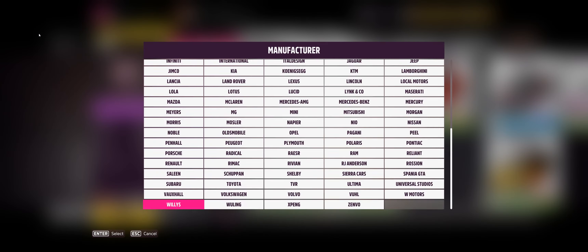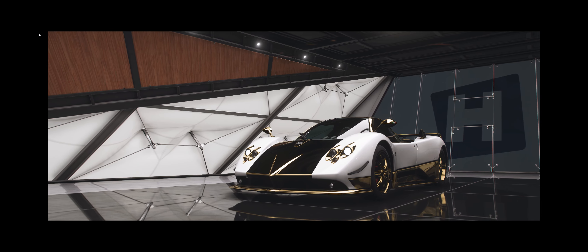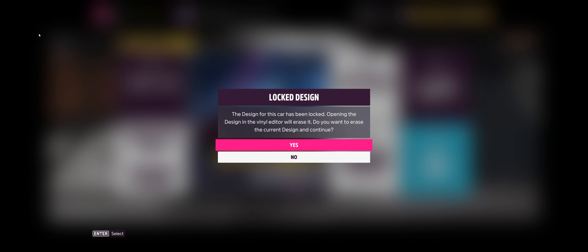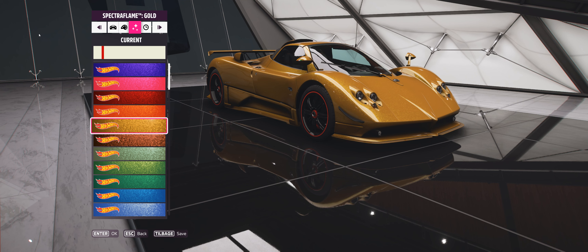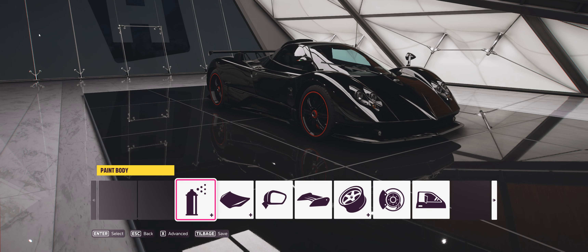Go into your garage, find your Pagani — there it is. Get into the car and you get a nice little video. Then go to paint the car. Let's go with orange — no, that's horrible. Let's go with something else and paint the body. Save the current car.